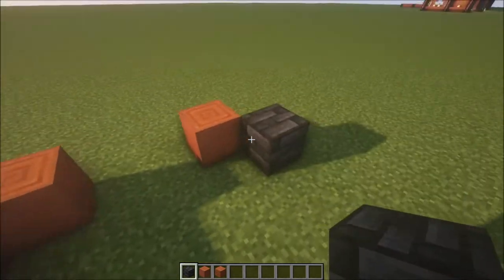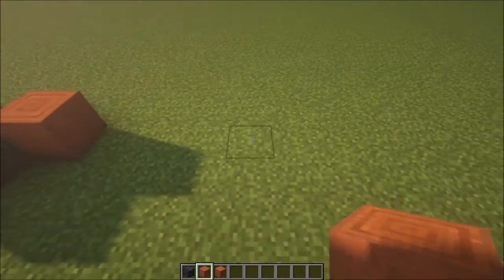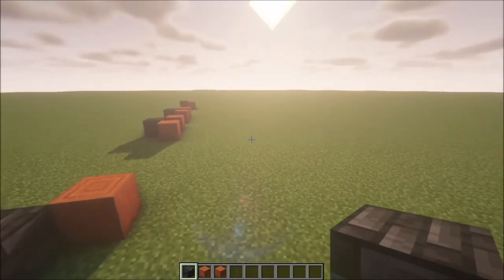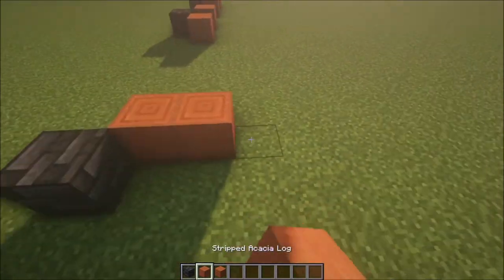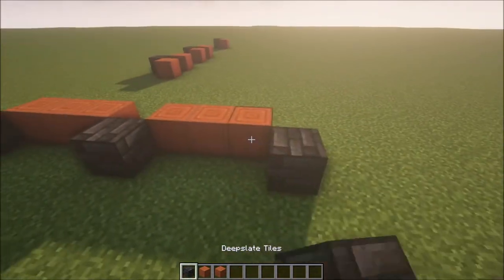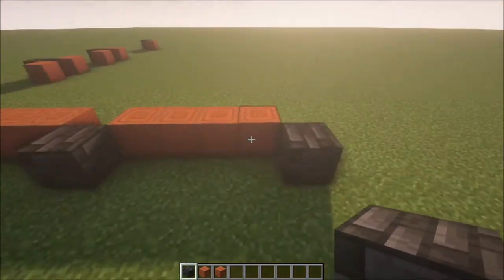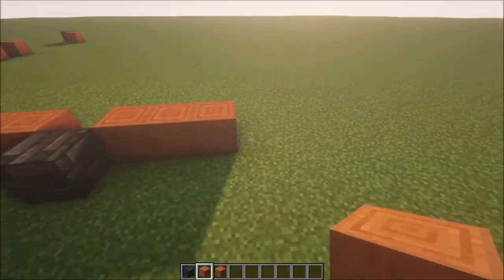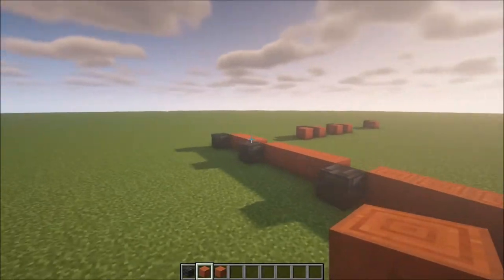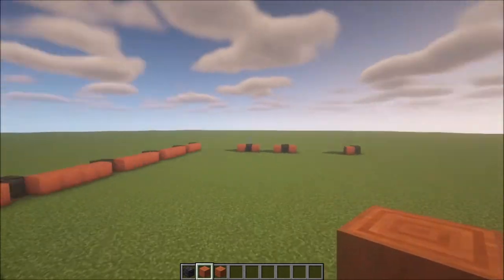Repeat this on the other side: place a block here, skip six blocks, and add another one right there. For the sides, add three blocks, then a deepslate block, then four blocks, then another deepslate block. Repeat this one more time, then add three blocks, go back, and connect the sides together.